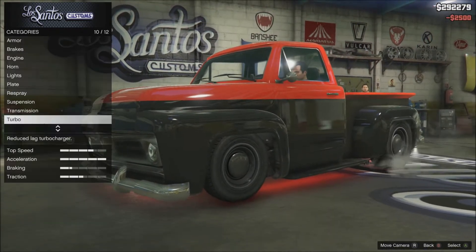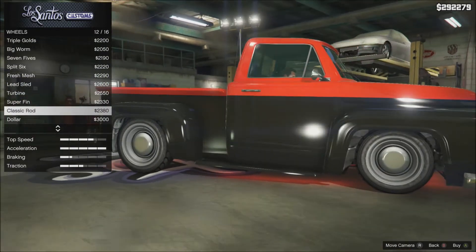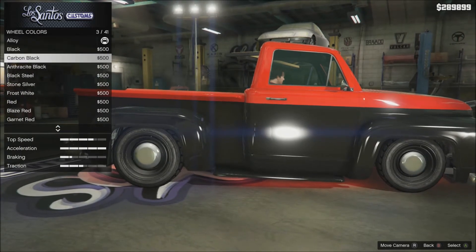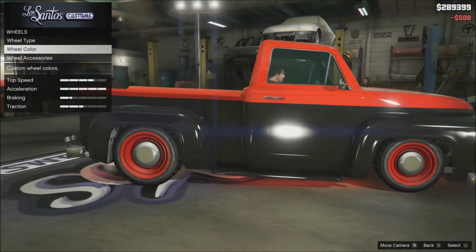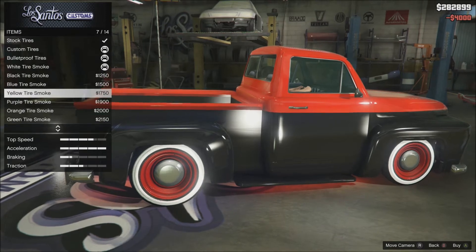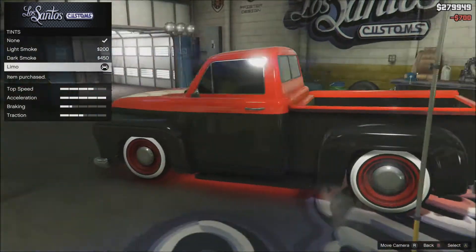We're gonna go with a low rider wheel and pretty much try to match the stock wheels that are on this thing, because I kind of like them. I'll switch them to those wheels since they look quite similar, and put them red because they match the top of the car. I love doing low rider wheels on older style cars — I think this looks awesome. Then some red tire smoke, and completely tint out the windows because I think that looks quite nice as well.